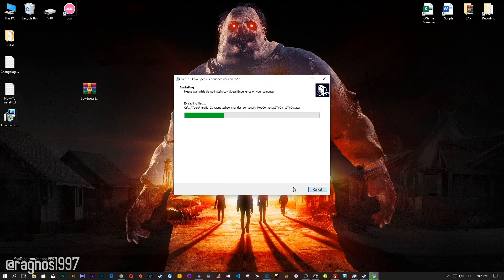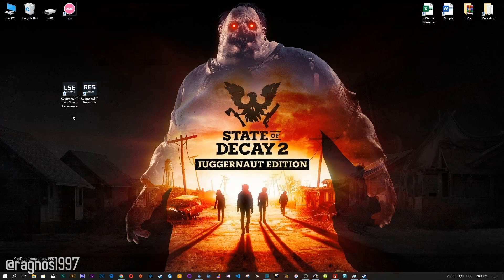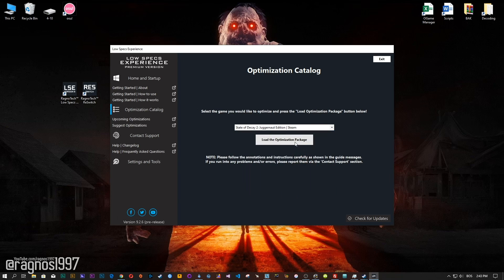Now start the installation process for the Low Specs Experience. Once it's done, start it from your desktop shortcut and head over to the optimization catalog section. From this drop-down menu select State of Decay 2 and then press load the optimization package.